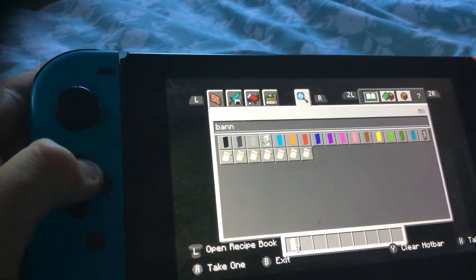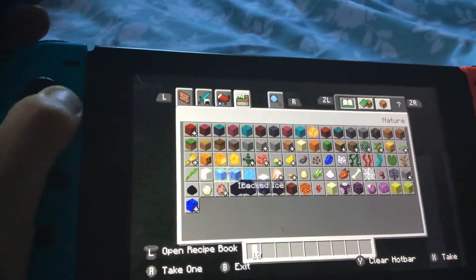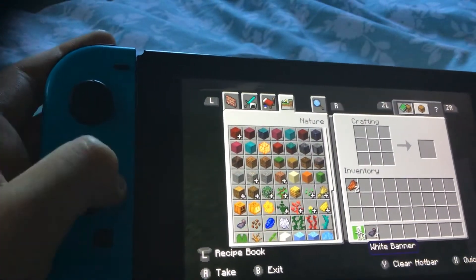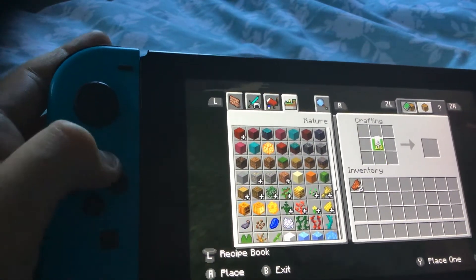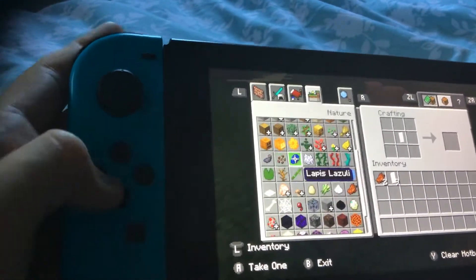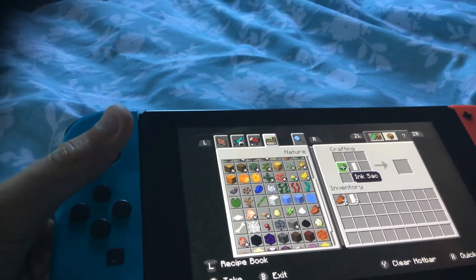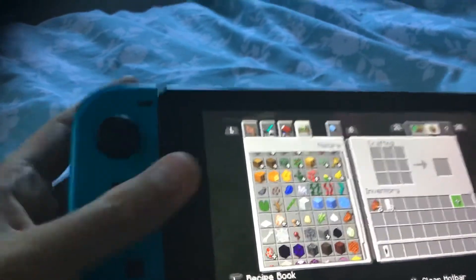So I'm just gonna show you now how to build them. What you need is to come over here and grab some ink sacks for when you go into the crafting table. Okay, I need to put one there — I put away my ink sacks, that's just dumb. Okay, then I grab this, put that there, and then I do this.